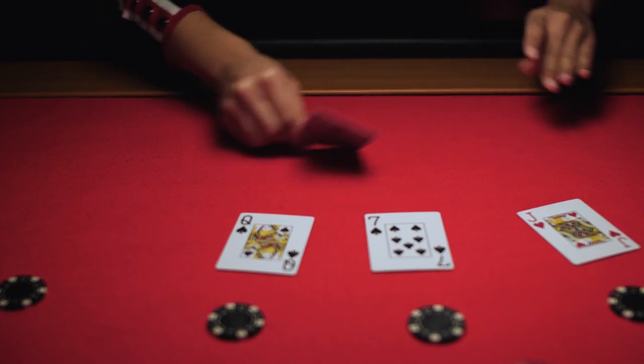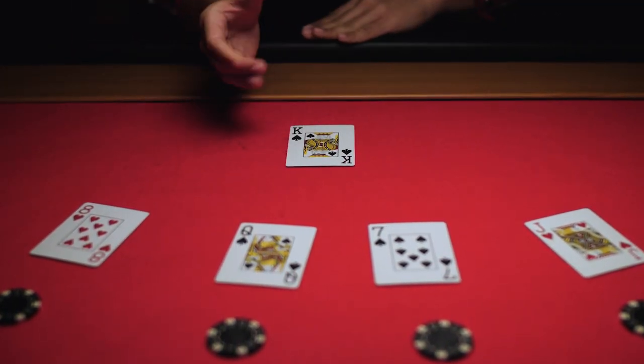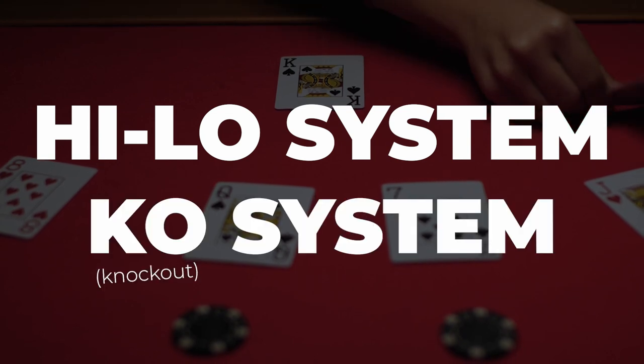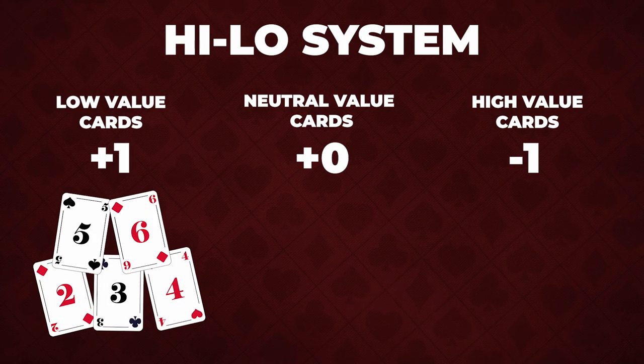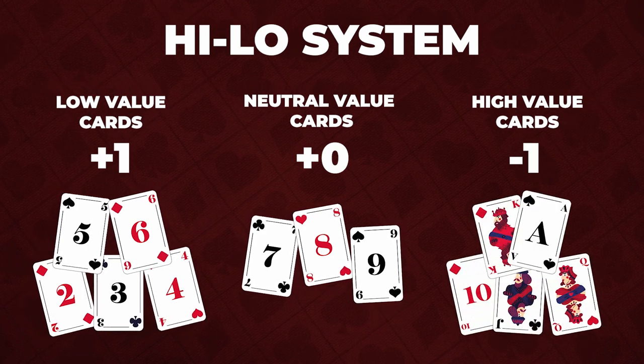There are several card counting systems out there, but since this is a basic tutorial, we're only going to be going over the high-low system and the KO or knockout system. The high-low assigns a value of plus one to low value cards that are two to six, a plus zero to neutral value cards, which are seven, eight, nine, and a minus one to high value cards,